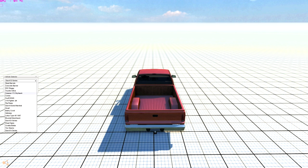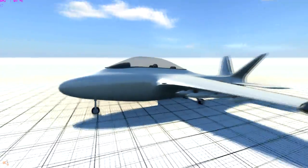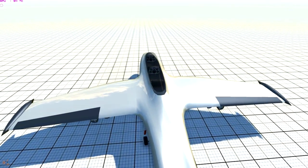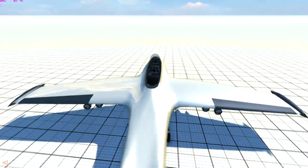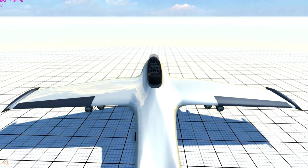There's a Cessna 172 Skyhawk, and the X18 fighter jet. Oh, do we actually have a fighter jet? Let's give it a go. It looks like a UAV or some sort of... looks like the ones in Battlefield 4. Well, at least it's got two seats for us. I'll be your co-pilot.